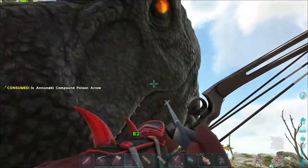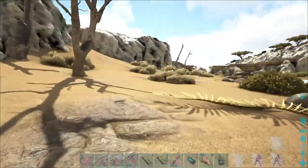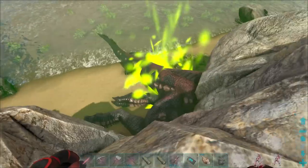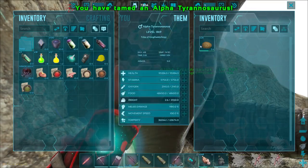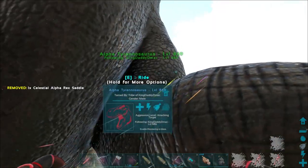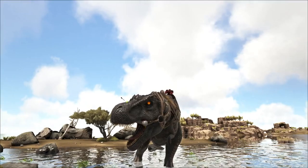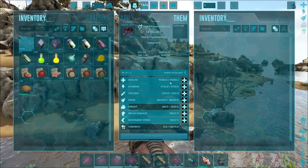Why are these arrows not doing as much today? Let's check the torpor — oh man, it's high. One more shot and we are golden — it should be down. It is out! Let's throw in the carno kibble — and it tamed straight away! Beautiful! Let's get on that saddle. Passive, unfollow, and let's ride this sucker. Look at her — crazy alpha. It's not nearly as beautiful as our other one, but it is going to make up for it in sheer power.